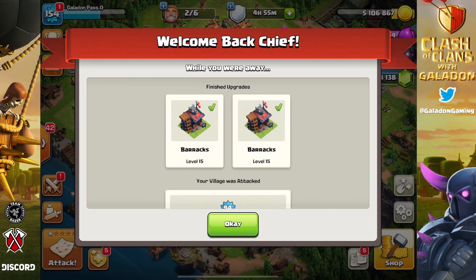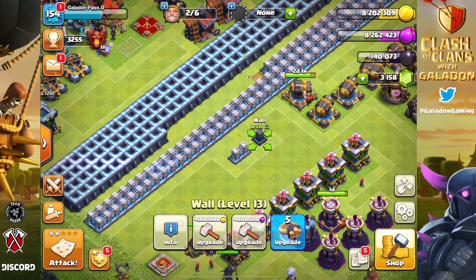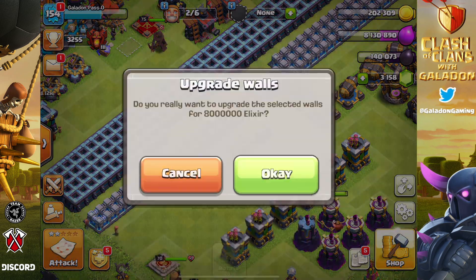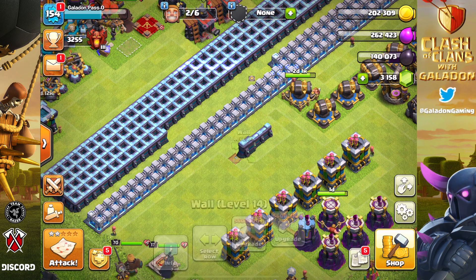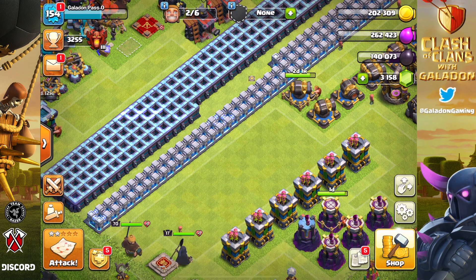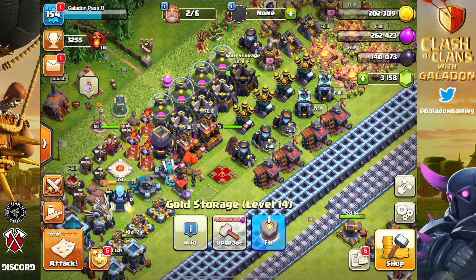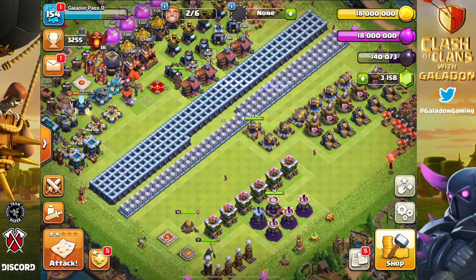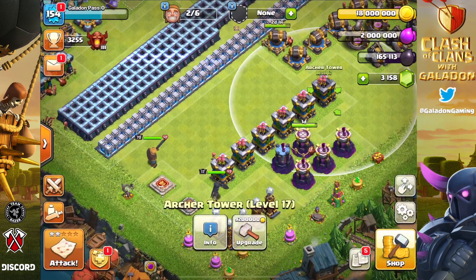Here we go - the barracks, that is the final two, the final two! I'm so excited. I went on vacation, I came back, and all of my barracks are level 15 - so we didn't suffer the slow training times we would have normally. Obviously that's something not everybody can do, but it was worth spending a few hundred extra gems to finish another upgrade early so we could get all the barracks underway. By far my least favorite thing to do in each town hall. Look at that - gold rune, elixir rune!